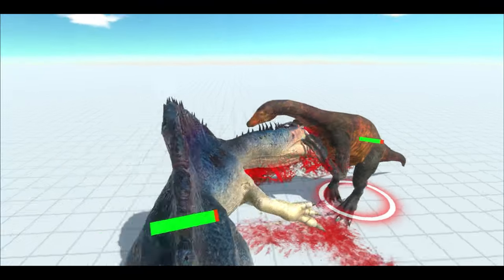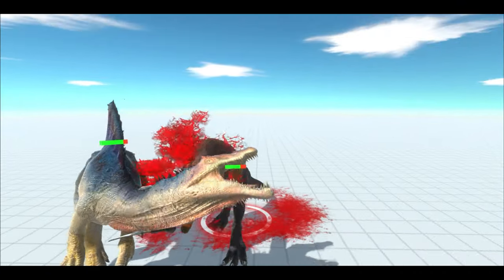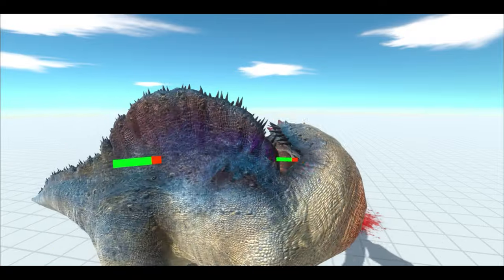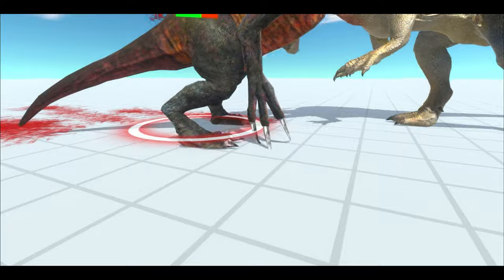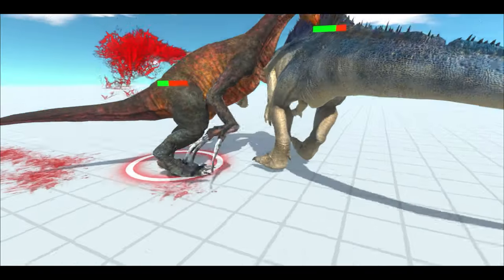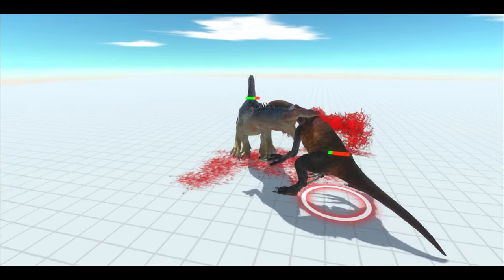Oh, claw to the face — that has got to do it. Though that long neck is pretty vulnerable. The Spino also has pretty sharp claws as well, though not as long — nothing compared to the Pterosinosaurus.